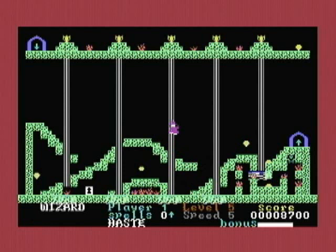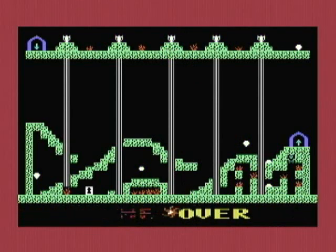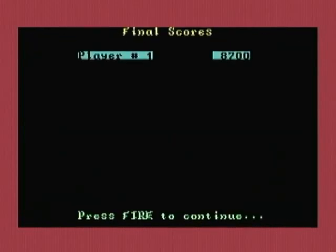You can climb this up and down. Where's the key? That was stupid. Fire to continue. Yes, it continues. So that's Wizard for Commodore 64.